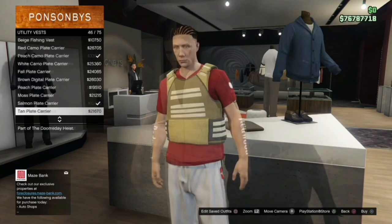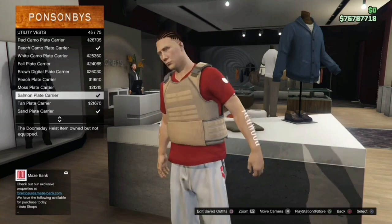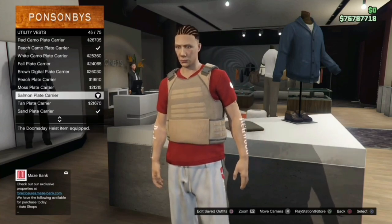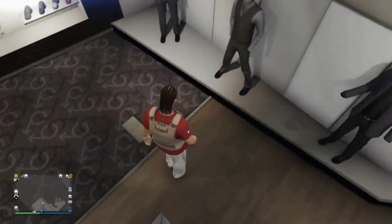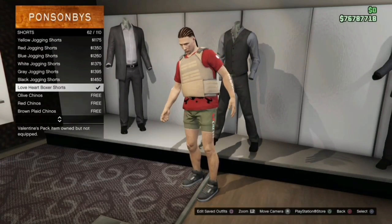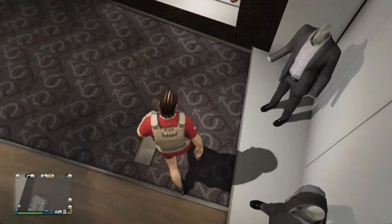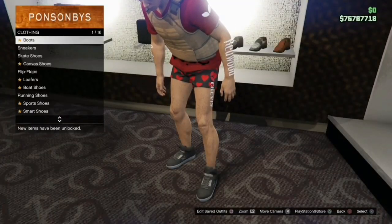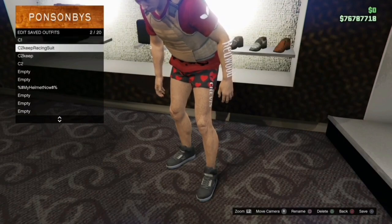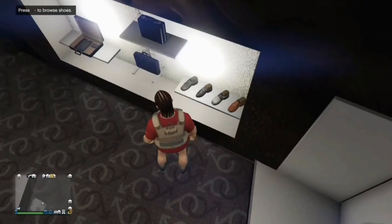First, come into utility vests. Get on your C1 outfit from the last video and put on either the salmon plate carrier or the sand plate carrier. Once you've got that on, back out of shirts and go to pants. Put the love heart boxer shorts back on. You can put the skate shoes on now if you want, but once you've done that, save this as your new C2 outfit.